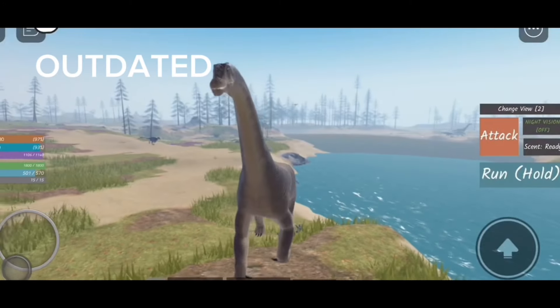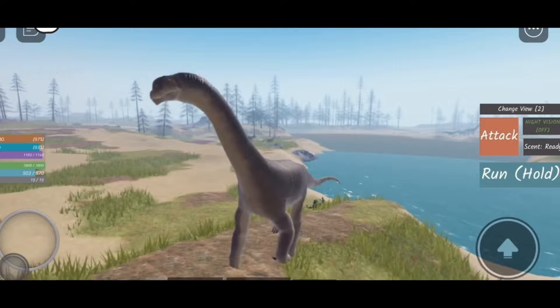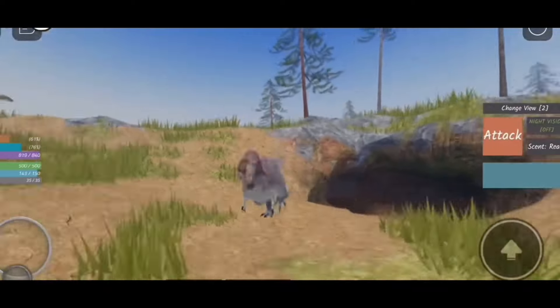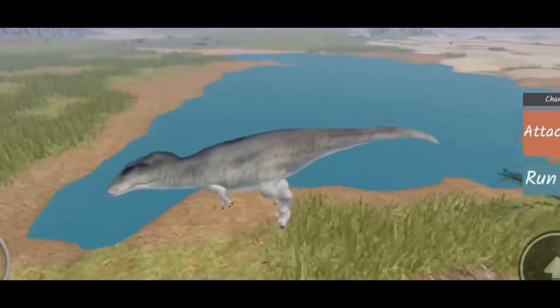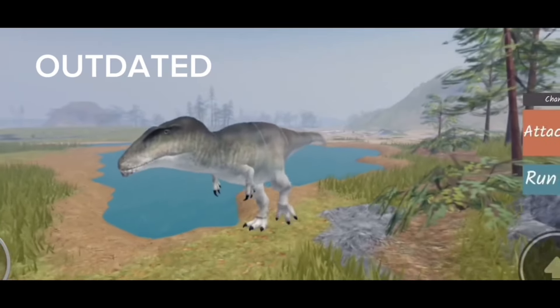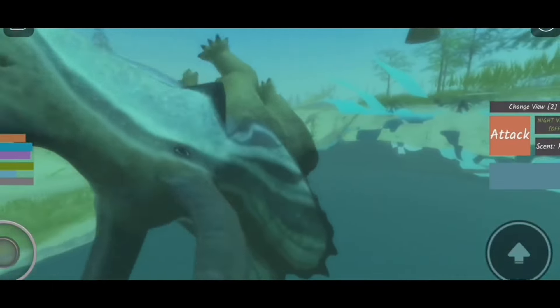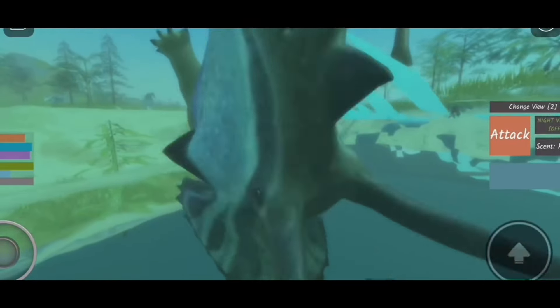Number 12: Camarasaurus is the only dinosaur with an alarm roar. Eocarcharia is in the game. Number 13: Lythronax is in the game. Number 14: Carcharodontosaurus is the only dinosaur that needs a fin whale to be unlocked. Number 15: This Pentaceratops skin is based on a butterfly. Number 16: Megaraptora are likely coming.